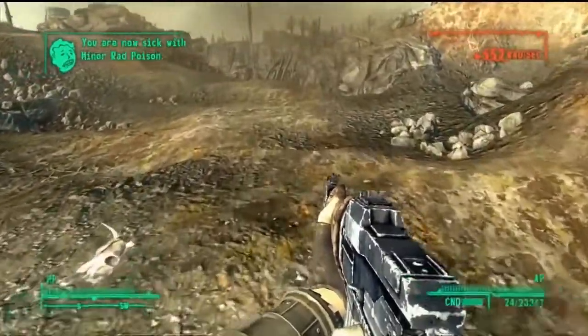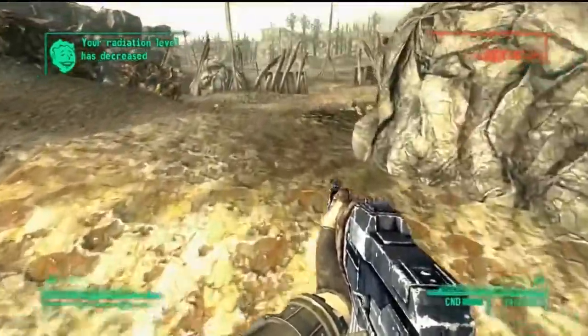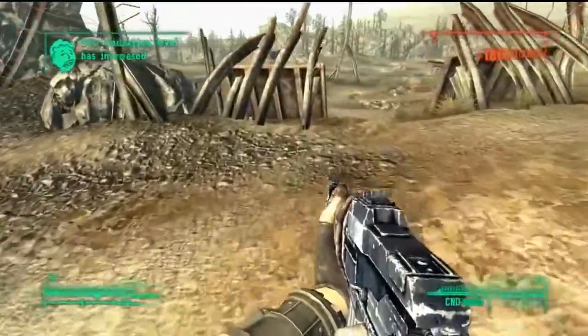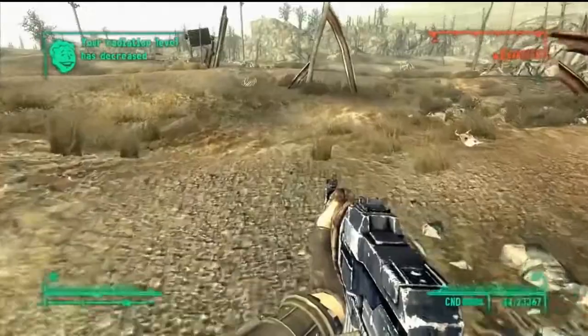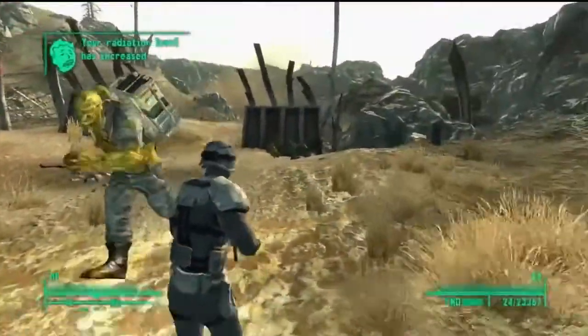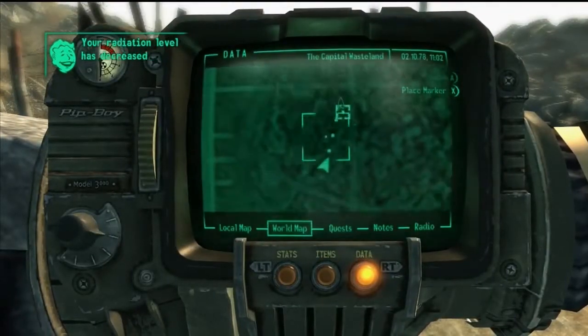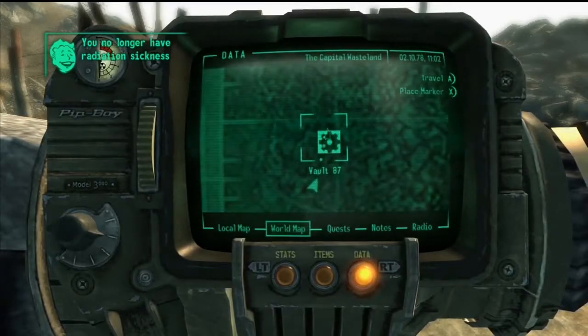You can't fast travel away from here — I'll show you what happens when you do in a minute. Basically what you want to do is run back out, keep spamming the button. You'll use almost all of your Rad-Away, but this is how you discover the location. 60-something Rads — keep going out.